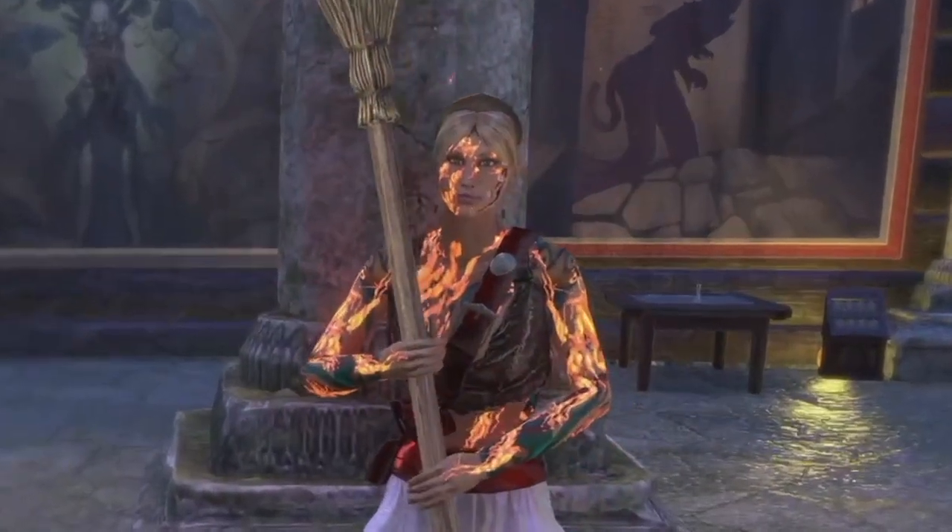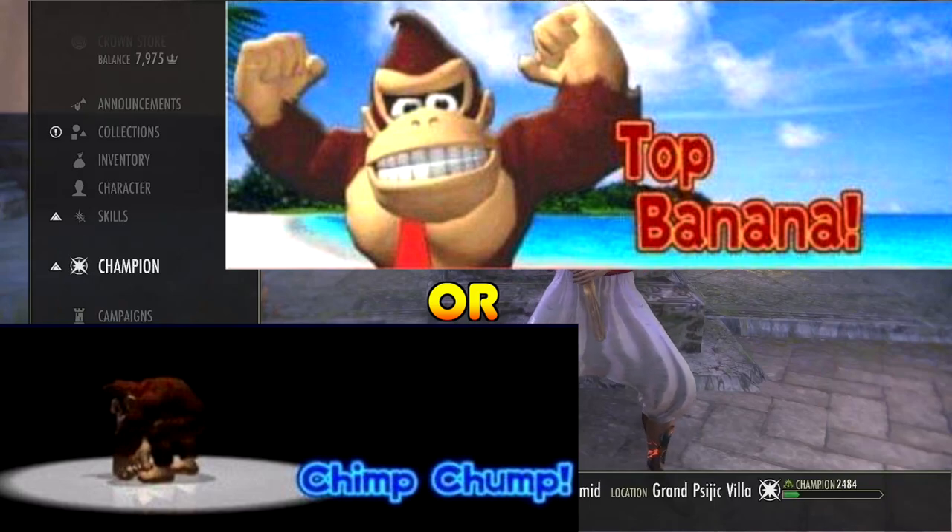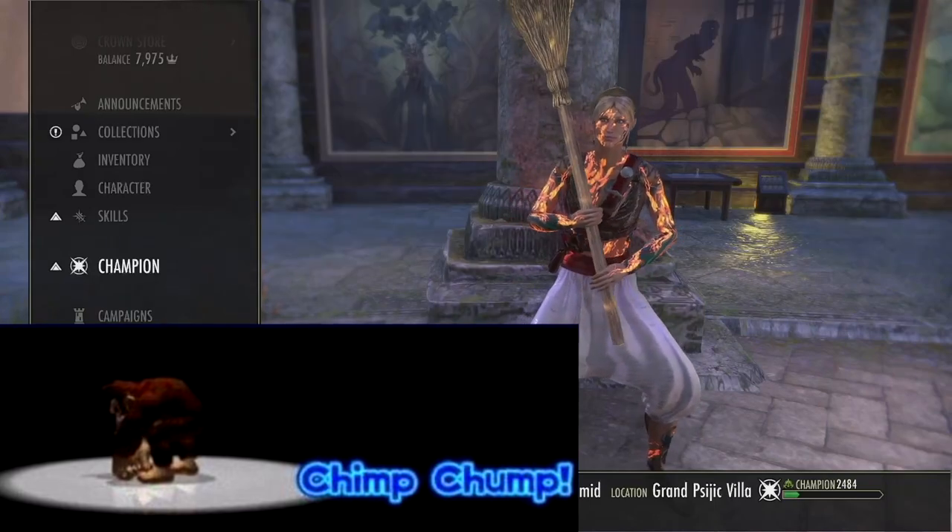In ESO, there are two types of builds. There are either top banana builds, or there are chimp chum builds. And I am hopefully going to make your chimp chum build into a top banana stamp sorc build.